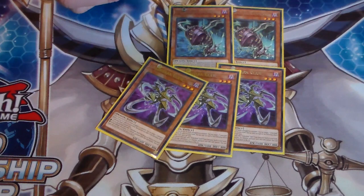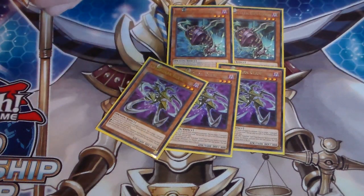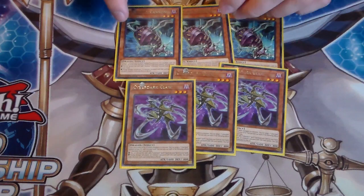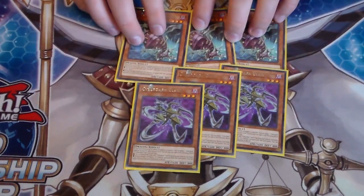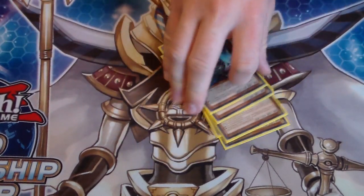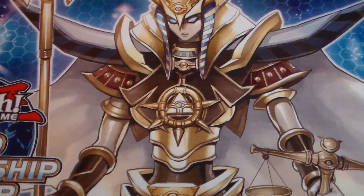For Cannon - you can discard this card, add one Machine Cyberdark monster from your deck to your hand, which is nice because if you don't have a Cyberdark in hand you can just add one. During Damage Calculation, if a monster equipped with this card battles, you can send one monster from your deck to the Graveyard. So it's basically a Foolish Burial, and it can set up for your fusions - if you have Overload Fusion in hand you can set up for an Overload Fusion play. They're both really good, and even though Claw is better, you definitely want to run three Cannon. From testing, you want to run three of each.